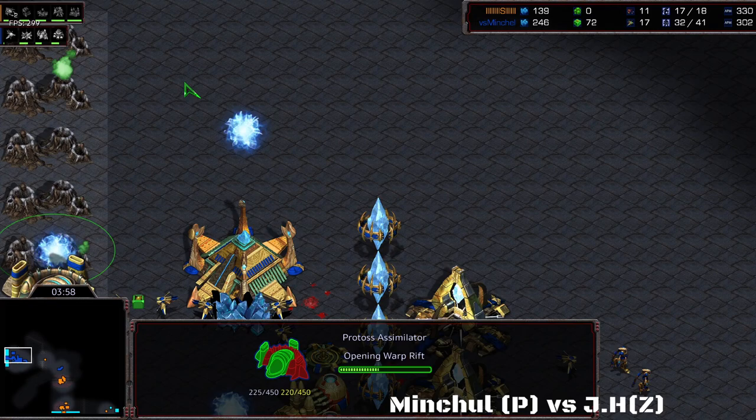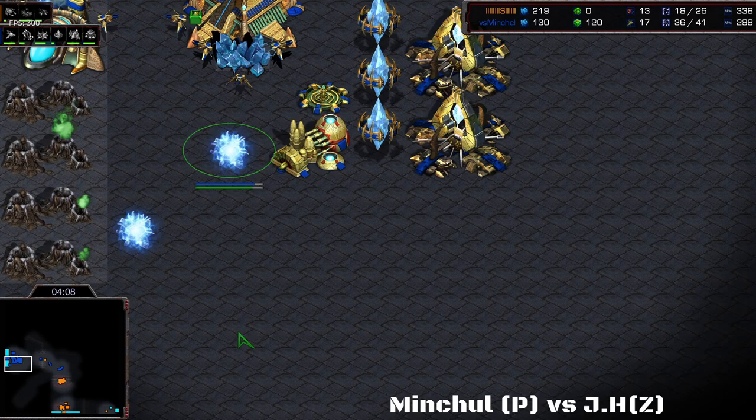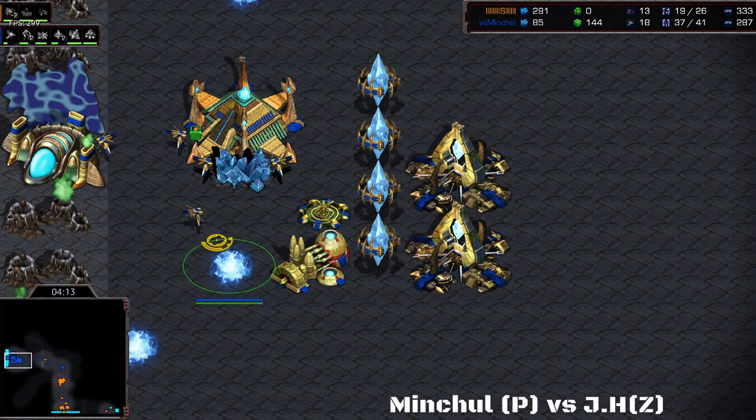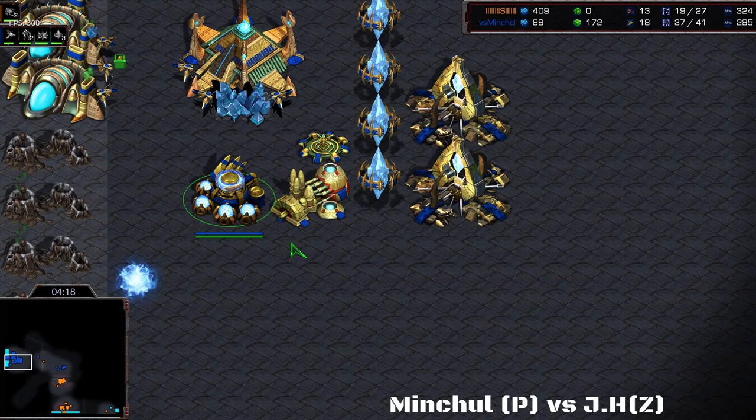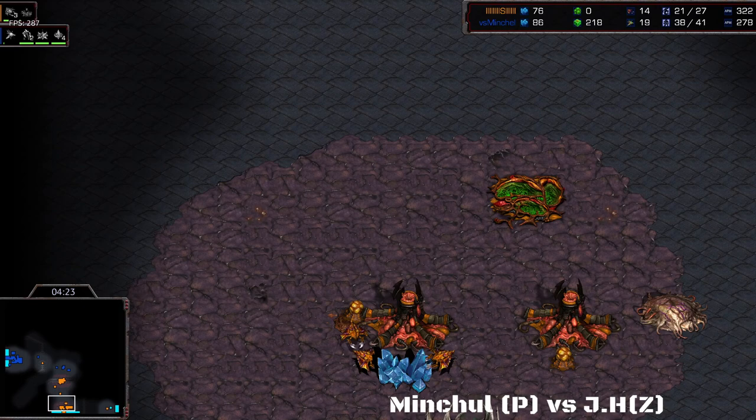This all comes at the cost that Mitchell doesn't have a third Hatchery back at home yet, but at least he prevented the rush. This rush is very expensive for JH — I think he lost a total of four probes there to the rush, which is even more workers than Mitchell lost in the process. JH is of course a little bit ahead in probe count, and it's going to take a while for Mitchell to catch up because his third hatchery has only just now started.